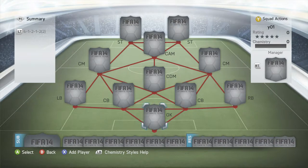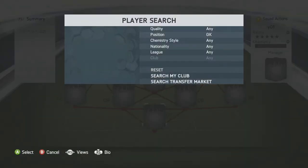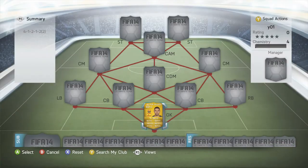Hi guys, what is up, Lewis here. Today another FIFA video — we're doing a Liga BBVA squad builder. It's a 4-1-2-1-2 formation. Let's get started.